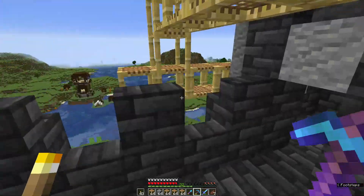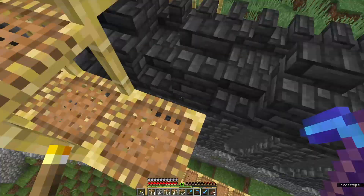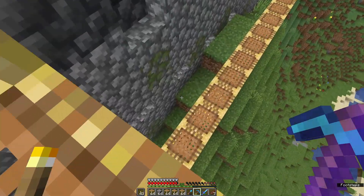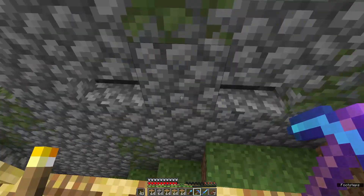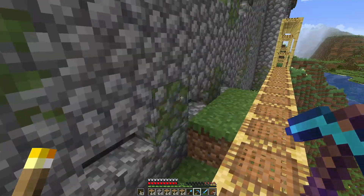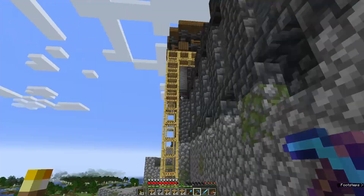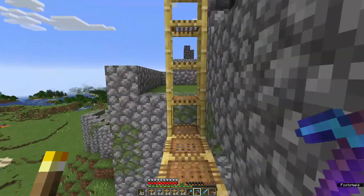You can see we were still building over here. Mainly, since we went to the jungle and we got bamboo, we were putting these in because we forgot. And we had to put in, of course, the mossy cobblestone. So we've been creating scaffolding along the way and taking it down and all that good stuff.